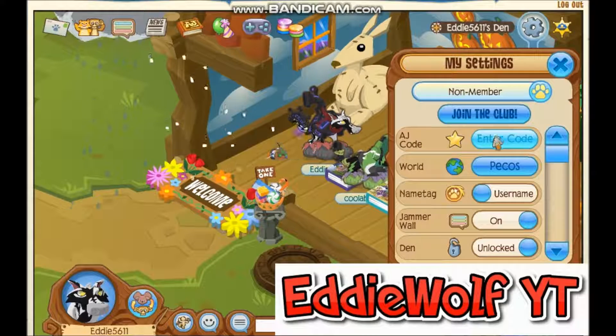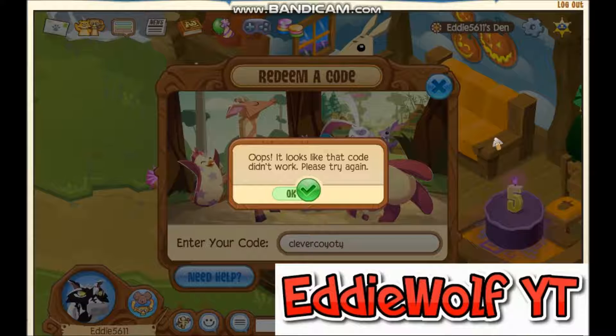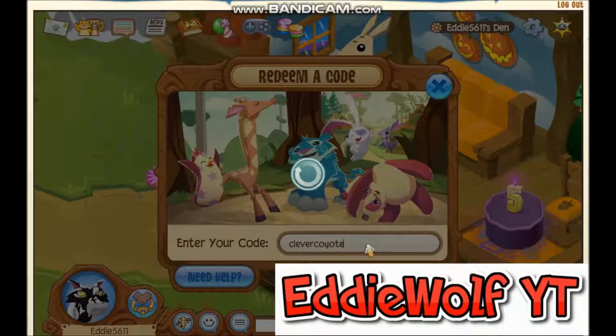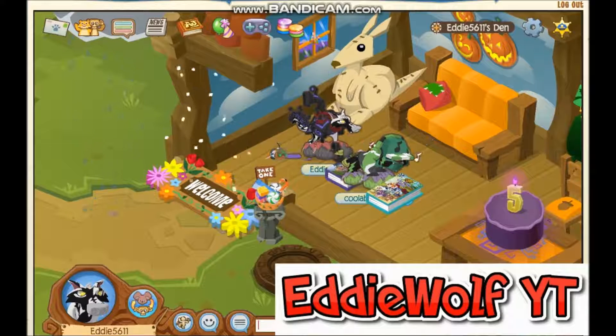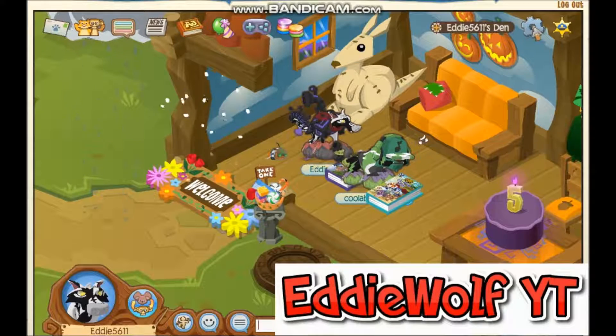The next one is 'Clever Coyote'. I don't know how to spell Coyote. Let's go — alright, let's get some more gems. I need it — I was at 1,000 and now I am at 9,000!